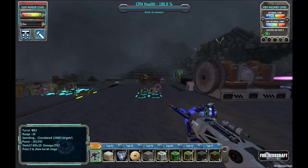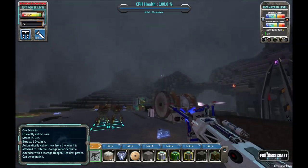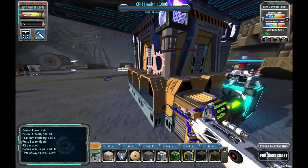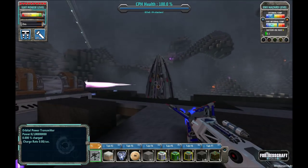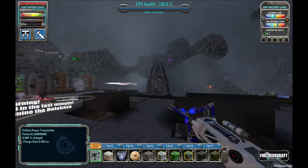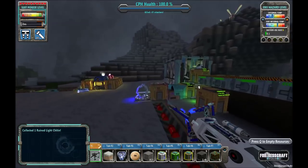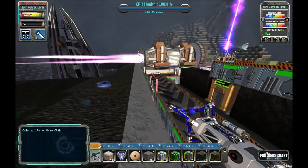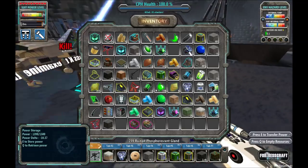There's one catch to the orbital power transmitter: if any of these bugs assaulting our base break through and manage to destroy our central power hub here, the orbital power transmitter will quickly start losing its stored power charge. So we want to make sure our base defenses are really in order before we get around to doing that, and one of the things we want to focus on today is making sure that's the case.